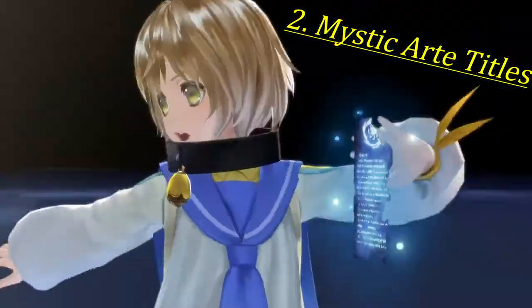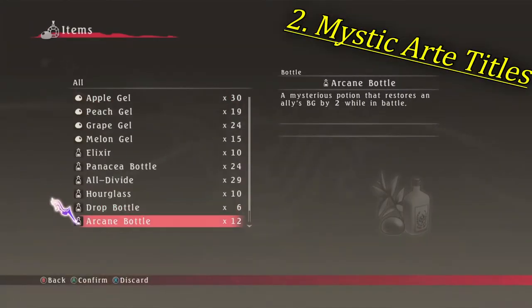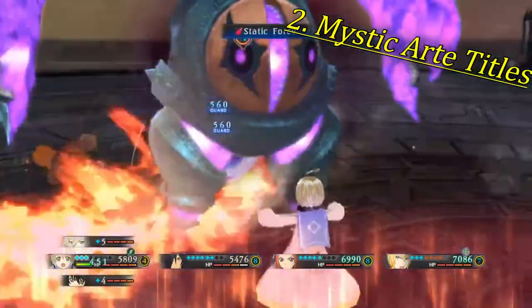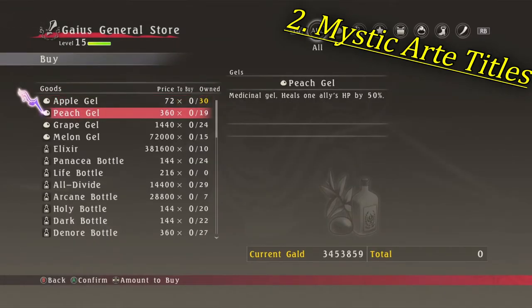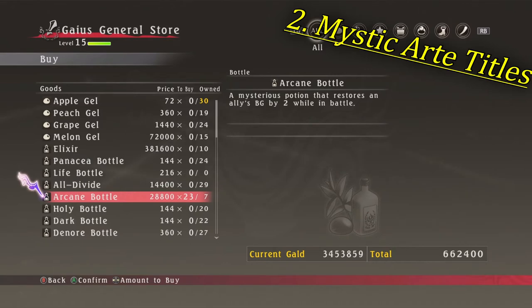Simply hit the enemy once, then execute a Mystic Art immediately. Then use an Arcane bottle to replenish 2 Blast Gauge so they don't run out, and throw in some Brick Souls to get a bit of extra Blast Gauge and get rid of some Souls. Keep doing this until you run out of Arcane bottles. The Elite Quarter gives you a decent amount of money and you can use that to buy more Arcane bottles in any late game shop like Port Saxon or Cats Corner.